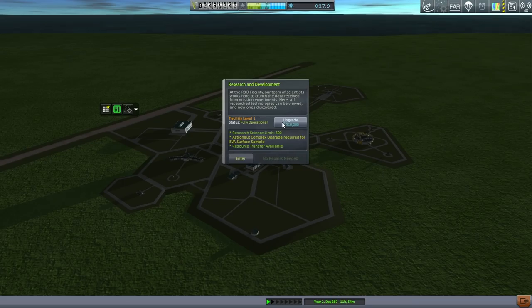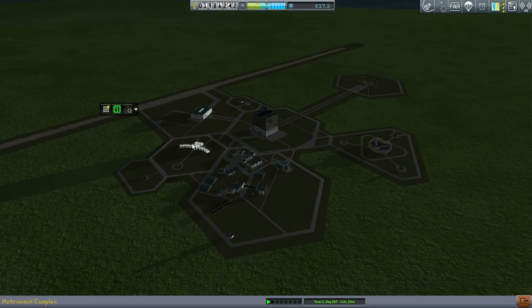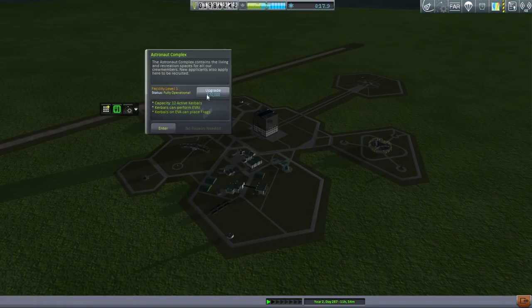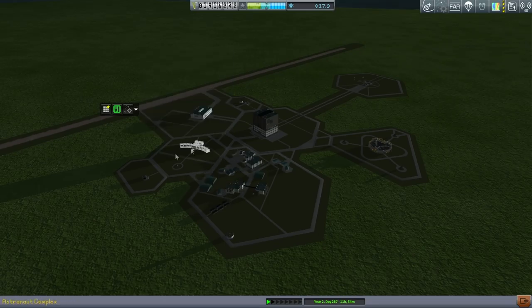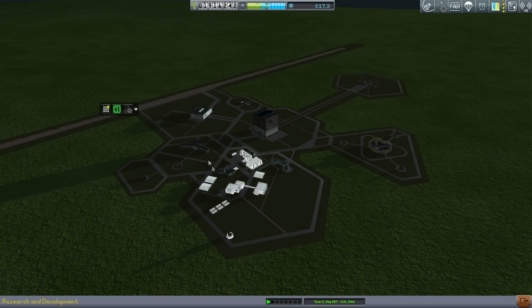We see here if I upgrade this: astronaut complex upgrade available, required for EVA surface sample — that should be interesting — and research a resource transfer available, that's also good. Let's upgrade this; fairly low cost. And I guess we should upgrade the astronaut complex now, that's pretty cheap so we can go ahead and do that. Okay, so we can have 12 active Kerbals.